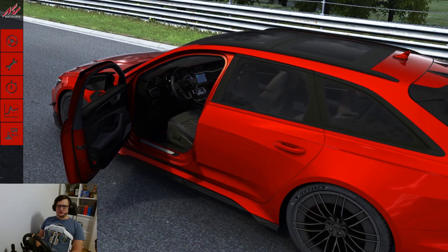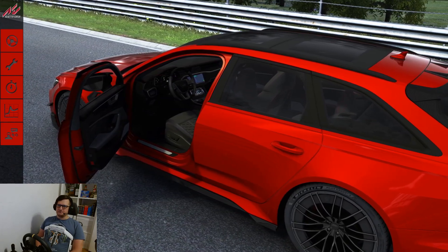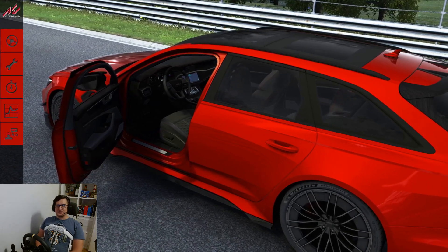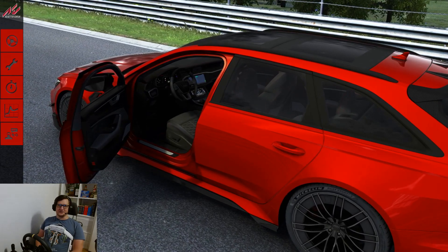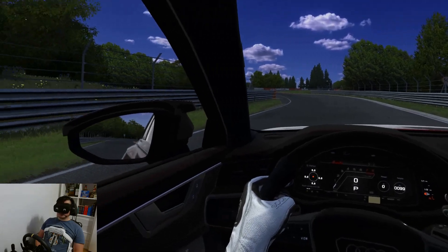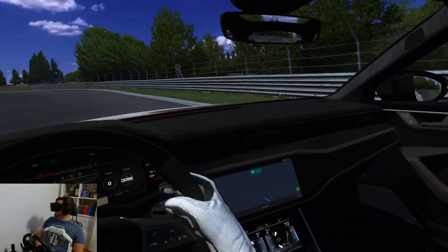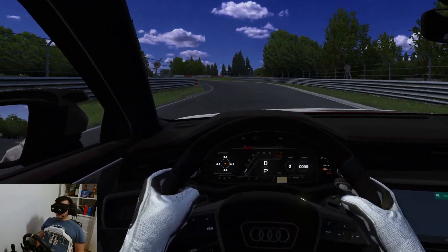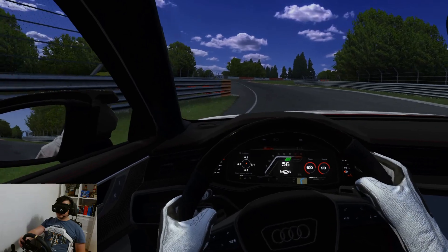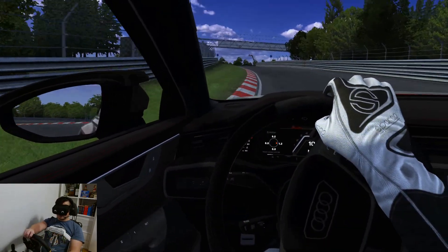When the car was announced, many news articles dubbed it the supercar killer. I think it's time we test that claim and see just how fast this 750 horsepower family car can run a lap around the Nordschleife. Here we are inside the Audi RS6 ABT, and as you can see from the inside, it looks pretty much like a regular family estate car. Let's take this 750 horsepower beast around Nordschleife and see what kind of lap time we can produce.